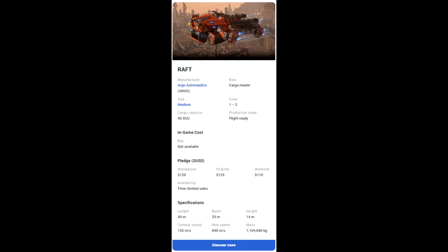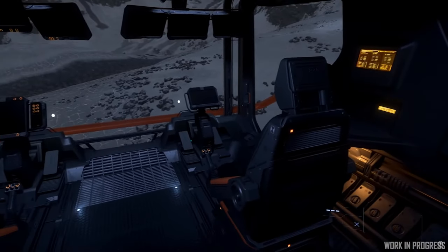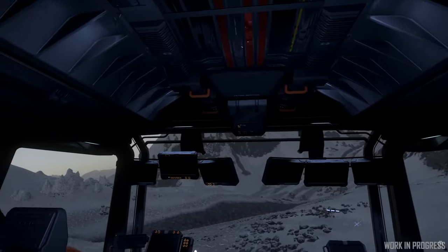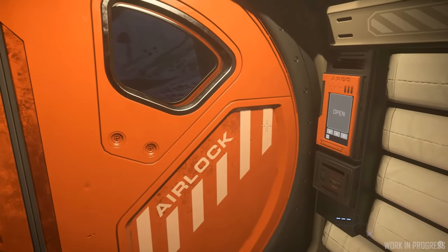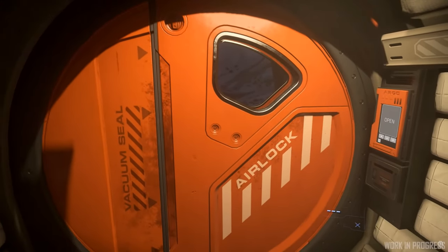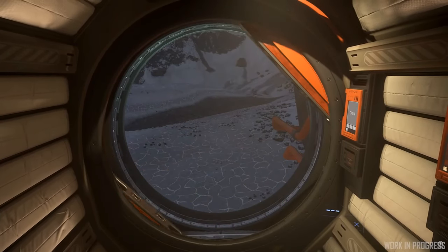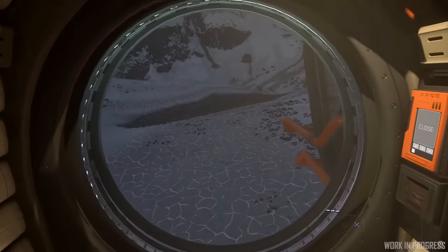The original price is $125, around $110 on Warbond. It's 40 meters long, has a 23-meter beam, and is 14 meters high. It has a combat speed of 135 m/s, a max speed of 840, and weighs 1,169,686 kilos. There is a Q&A out there giving a bit more in-depth detail on this ship. Whether or not you need a ship like this — you probably don't — but I know a lot of you are going to get it since it went straight to flyable without even going through concept.